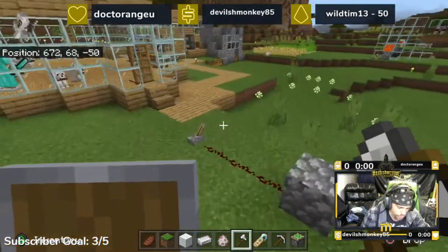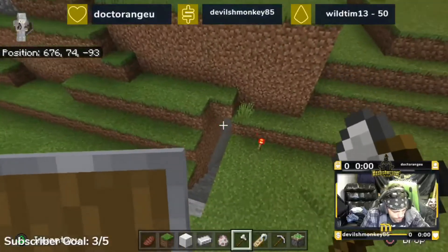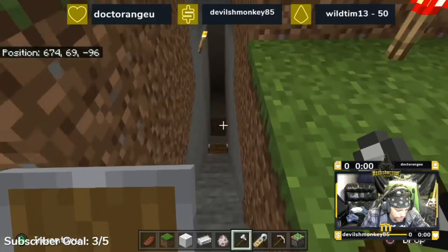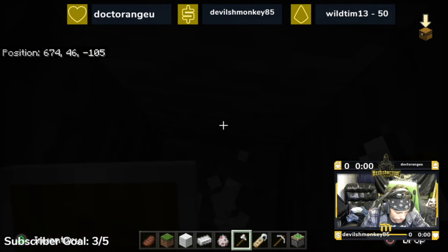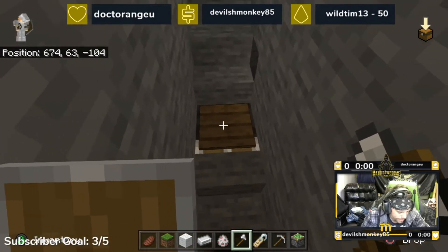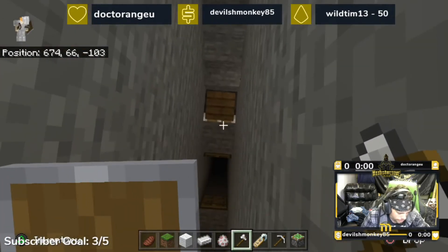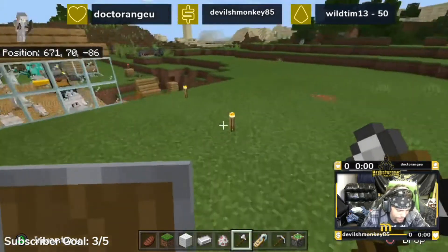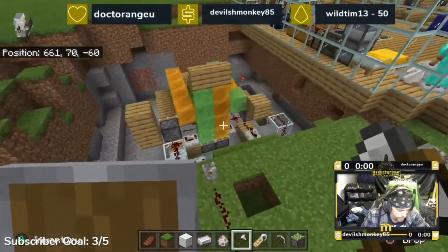Let's see if I can find the footage of when Nox was trolling me. He would send me to go mining and I would try and go — and I would go like that. I wasn't even thinking about it because he made the stairs wooden, so I didn't even think about it.